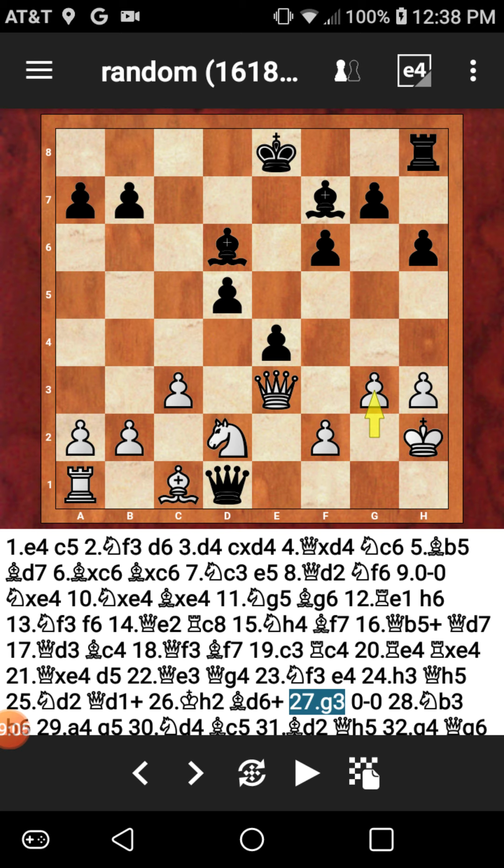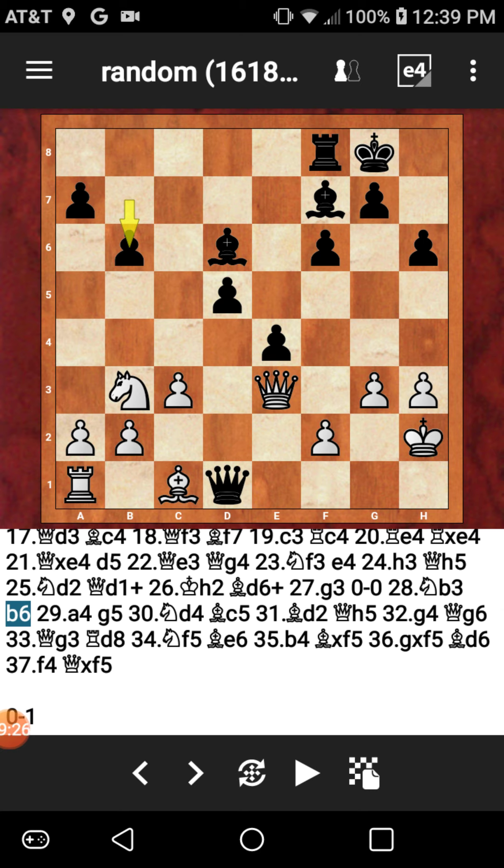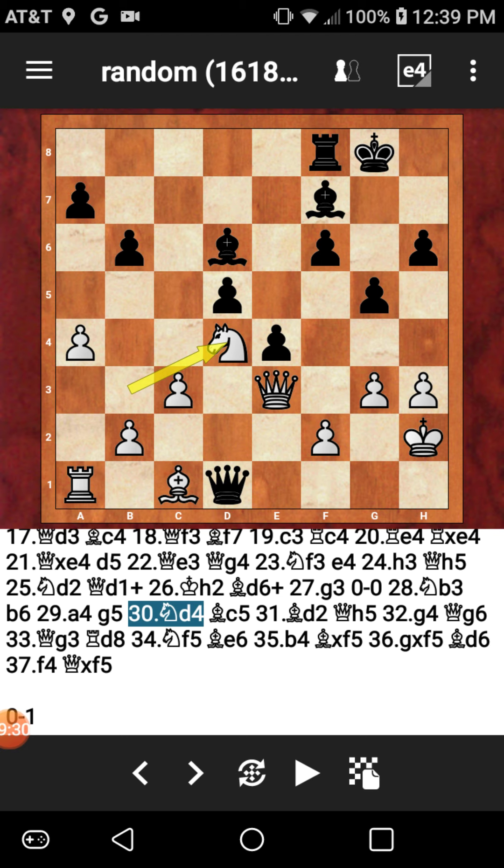I want to checkmate my opponent as soon as possible. G3 now by white, just blocking. I got in time to short castle, finally at this point, just to keep my king on a safe square and get this rook involved on the kingside. Knight to B3 for white, then B6, then A4 — trying to go for something on the queenside. But it's just too late, even with something like Nd4 after I played F5.